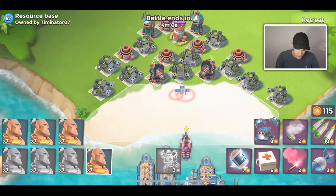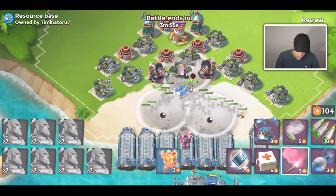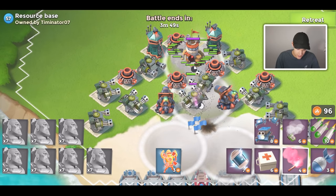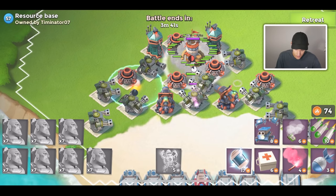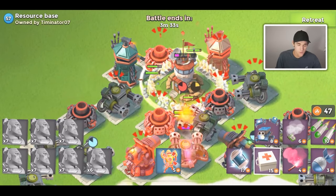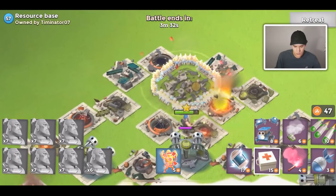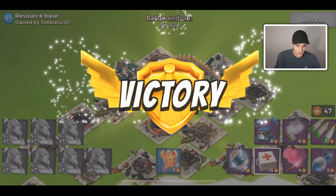I'm not going to worry about it now - when I do another full boost I can come back and clear it. Here's another base, level 57. There are also resource bases owned by no one - everyone has a few of those. It just says 'resource base' and doesn't include the 'owned by' label. Those are really nice because no one else is going to take them. Take those out as fast as possible - if it's only owned by you, take it out so you just get that loot and no one can take it back.